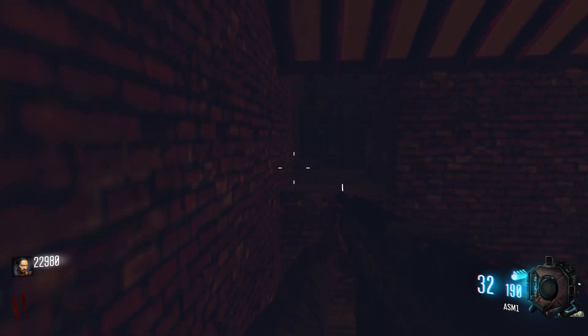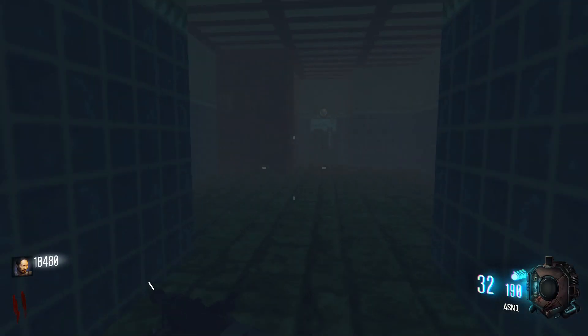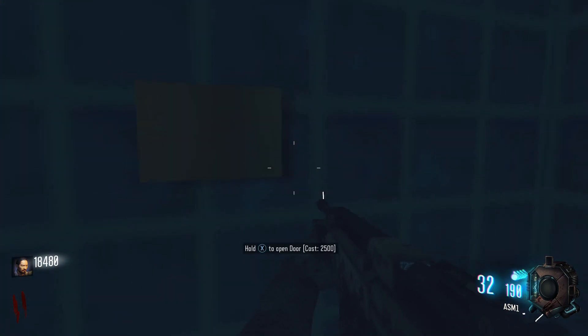The switch is in the room with the slanted platforms. This switch opens up the door to the basement found to the right of Jug. Head to the very bottom and press the switch on the wall across from Speed Cola.